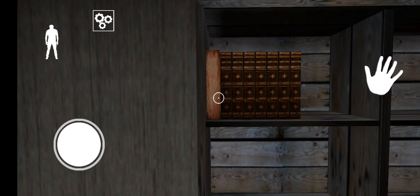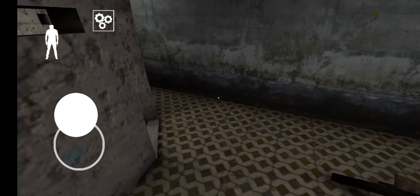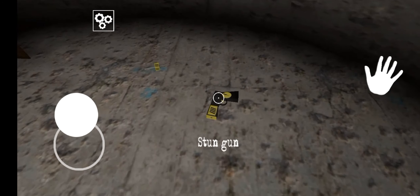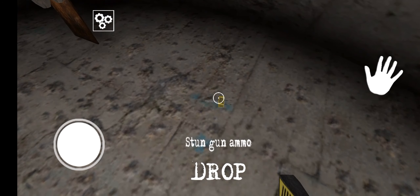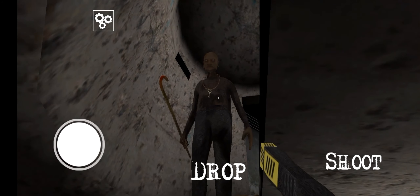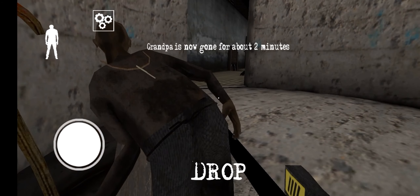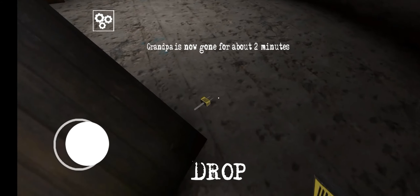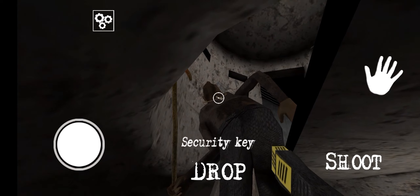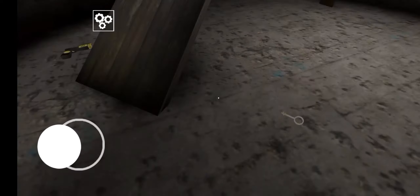Today I will do the helicopter escape, and yes I am playing in easy mode again. The game hasn't even started and I already got the stun gun — damn, you're so dead Grandpa! We also got the security key from the very beginning. Nice.